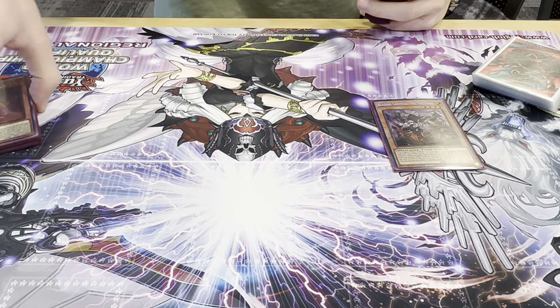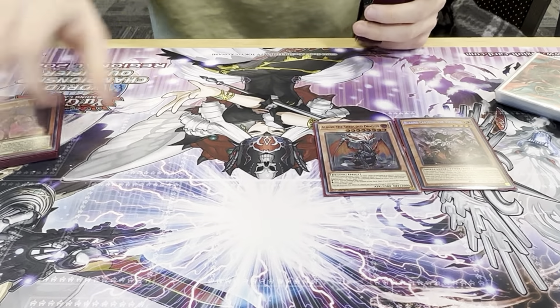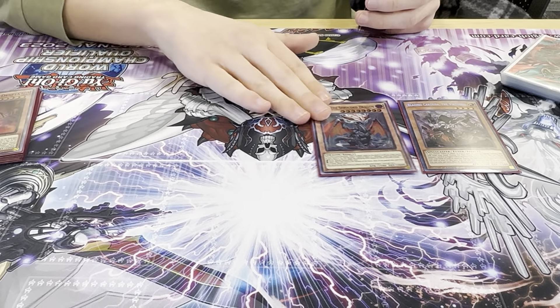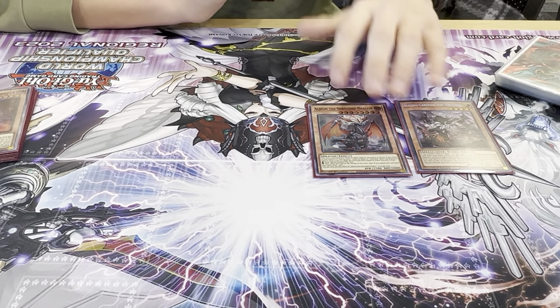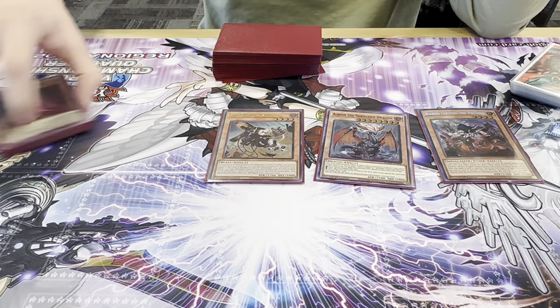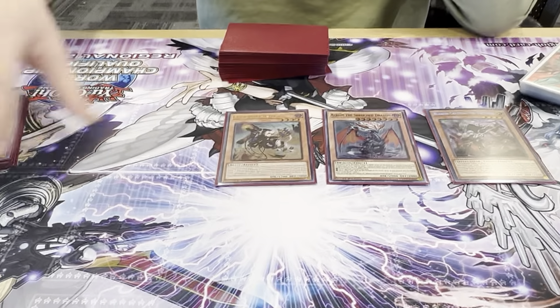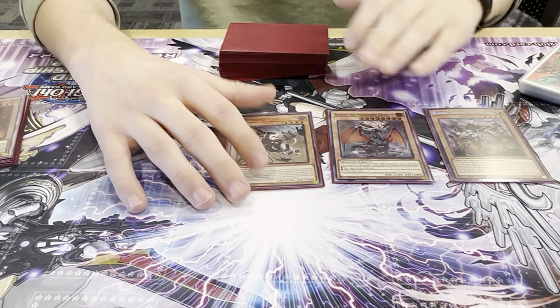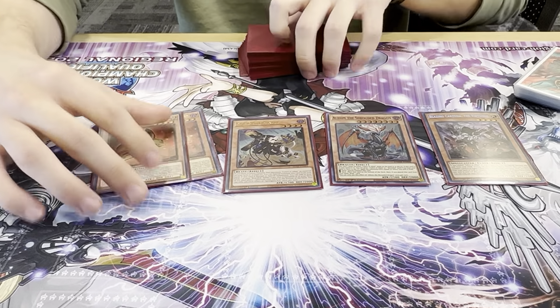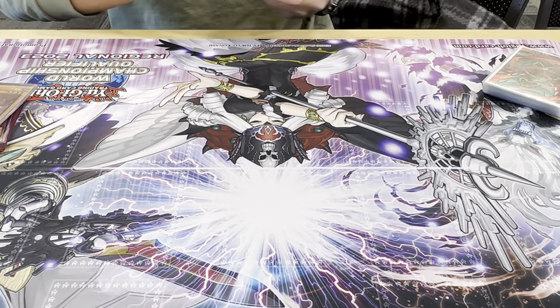If you draw Cartesia and get Fusion Deployment, you can make plays off it — that's the only time you'd really need the second copy. Albion: I saw one guy at a YCS playing three, which is wild. The kit really over-performed today — my Aluber got Imperm'd and I just summoned it, had Albion Engrave, baited, and got Branded Fusion which basically won me that game. Tumor Carrier is very standard.